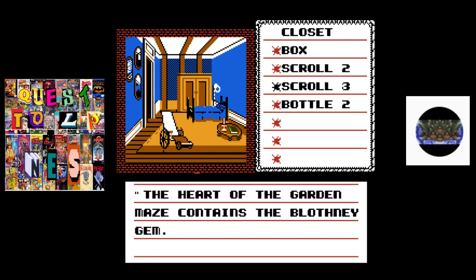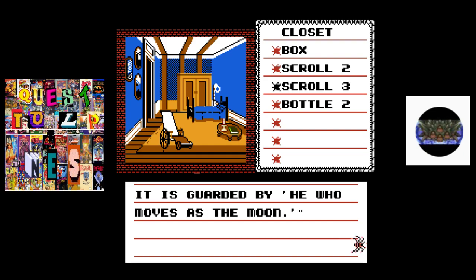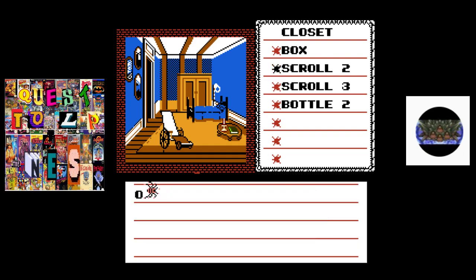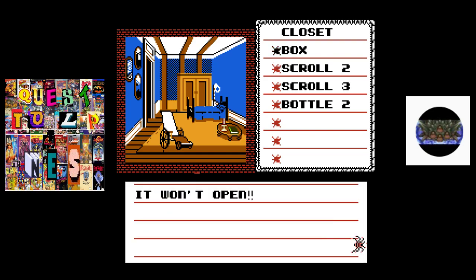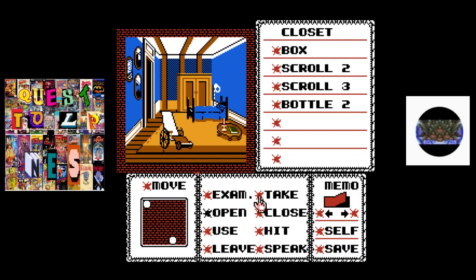The heart of the garden maze contains the Blathney gem — it brings a tear to me, sorry. It is guarded by he who moves as the moon. Gold, silver, and mercury — together they form a key. I wonder if that will be important.